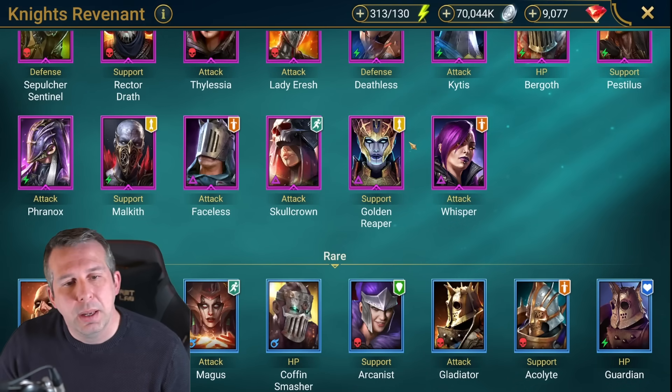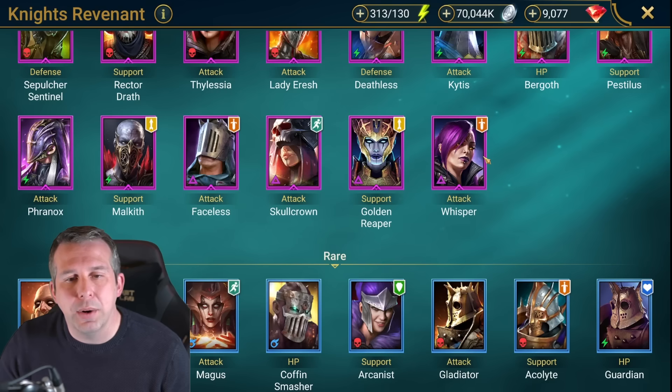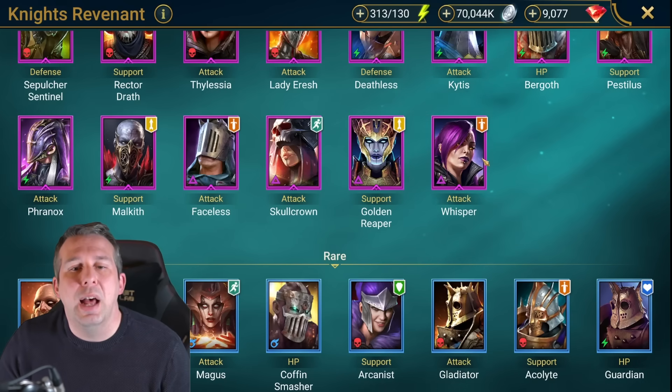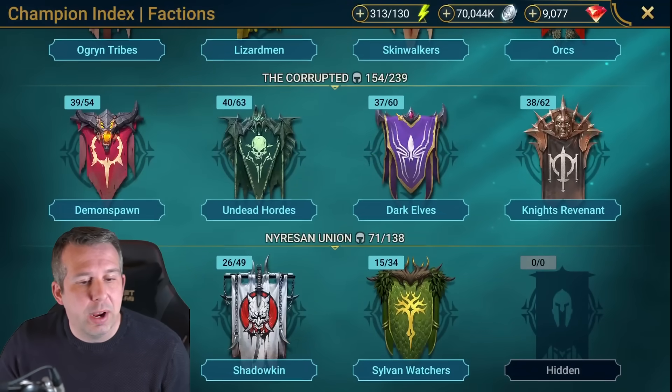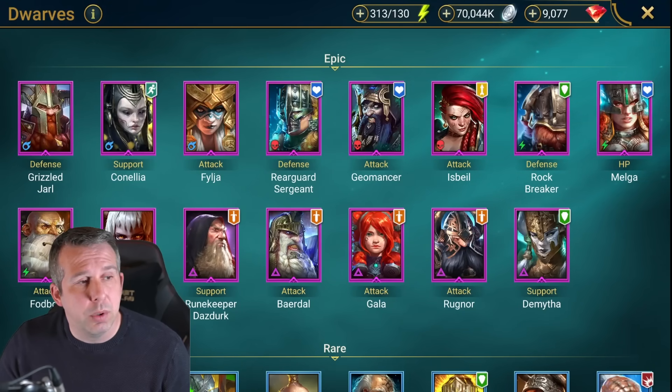Whisper: hard single target damage dealer, SAF loves Whisper and she can do a lot of damage because she ignores a lot of defense. Right, three factions to go - Dwarfs. Grizzled Yarl: pretty good for faction wars, got AOE decrease attack, not bad for ice golem. Good at bringing that clutch increased defense and block debuffs on a three-turn cooldown, could really do with a two-turn block debuffs to make him properly viable in a lot of content.